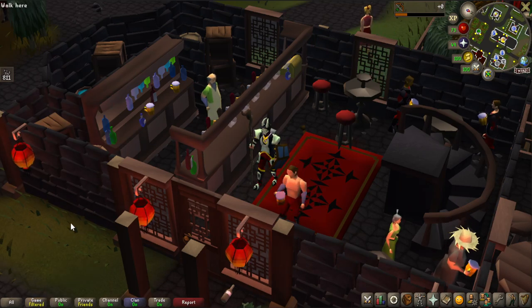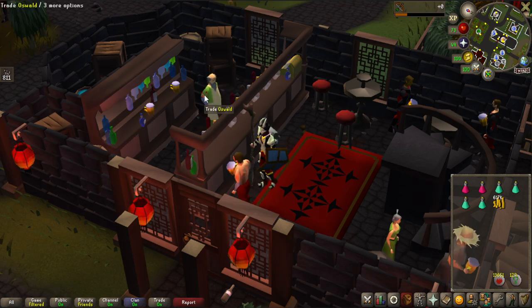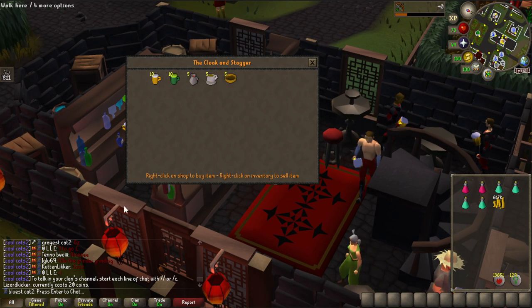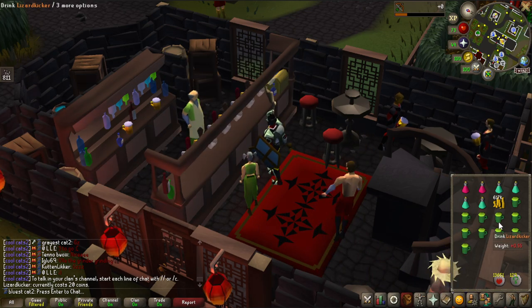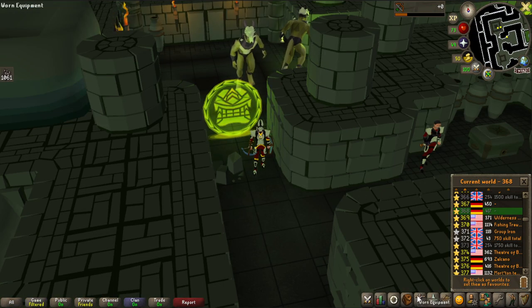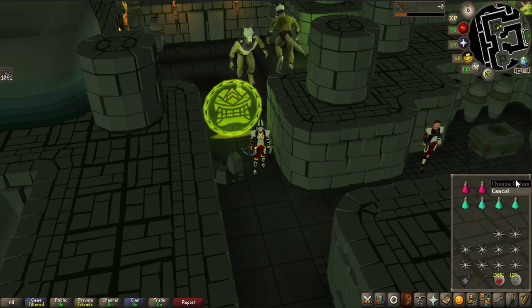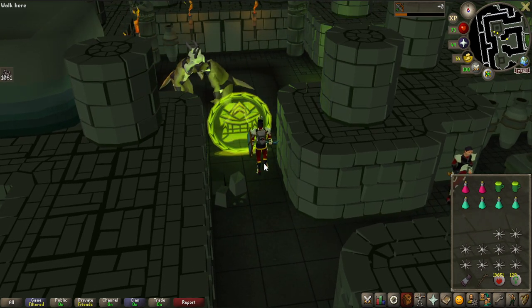Most of this video is dedicated to killing Lizardman Shamans, since I tried them in the last video and wanted to explore further. Lizard Kickers is a weird item but you can buy 10 of them from the bar in Shazian — they're basically budget ranging potions, giving +4 range. I'm going to use those while killing the shamans. I'll try the rune crossbow with broad bolts, but I'm not sure if it's better than an MSB with rune arrows. I'll test both and see.